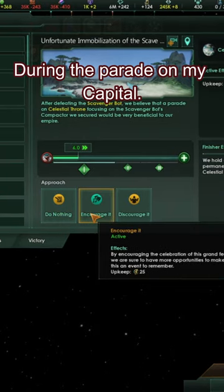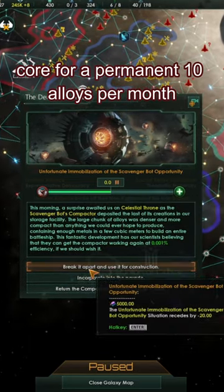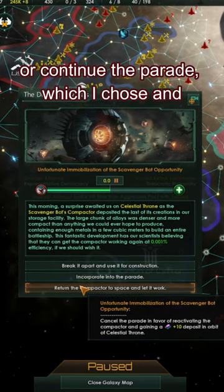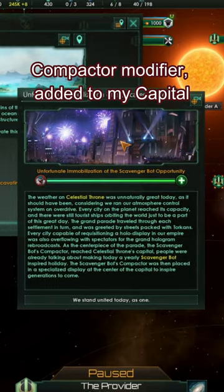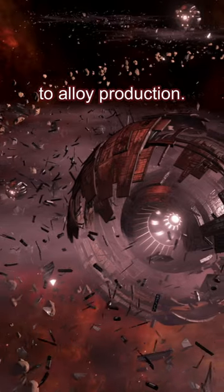During the parade on my capital, I was given the choice of using its compactor core for a permanent 10 alloys per month, or continuing the parade — which I chose — and got the scavenger bot's compactor modifier added to my capital, giving a plus 20% to alloy production.